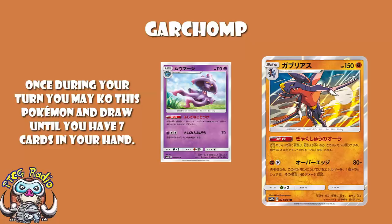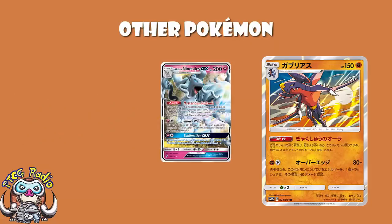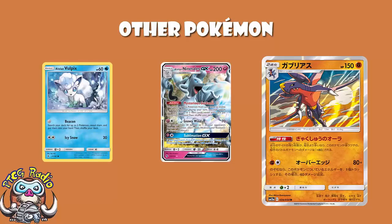What we do have here is a 2-2 line of Alolan Ninetales. This is how we get Stage 2s out nowadays. When you evolve up into it, you get to search your deck for 2 Item cards and put them in your hand. Plus it evolves from Alolan Vulpix, which lets you search for any 2 Pokémon and put them in your hand. As long as you've got either a Garchomp or an Alolan Ninetales in your hand, Alolan Vulpix searches for the other two. So you end up with 1 Alolan Ninetales, 2 Garchomps. Then Alolan Ninetales gets you the 2 Rare Candy, and you're pretty much guaranteed 2 turn-2 Garchomps. That's very consistent.